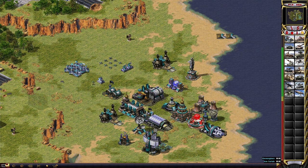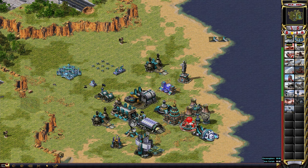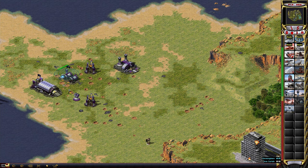This tip is about the Chronosphere and Iron Curtain. The Chronosphere has multiple uses: you can carry your unit and throw it into water to kill it, put it on a hill, send it into the enemy base, or stack units on top of each other. The main function is deploying units in unexpected positions.